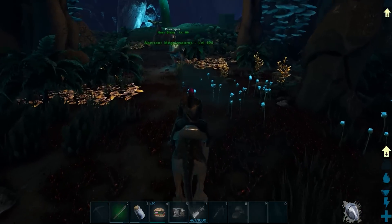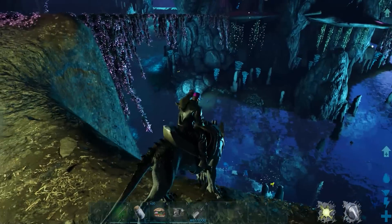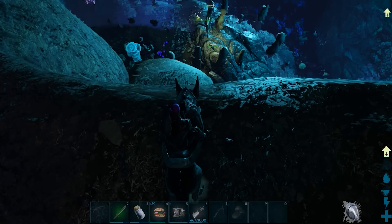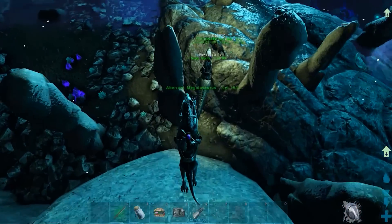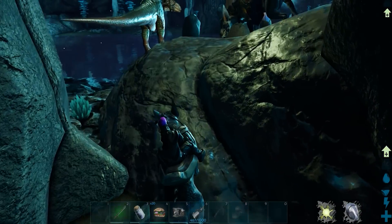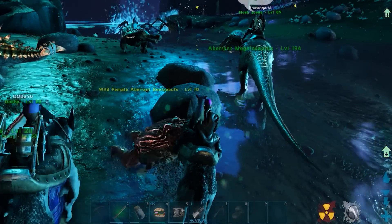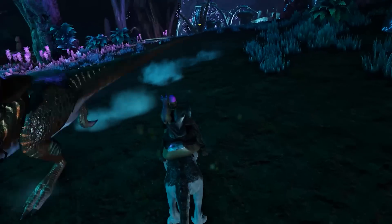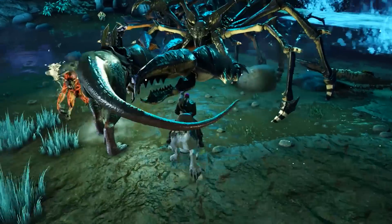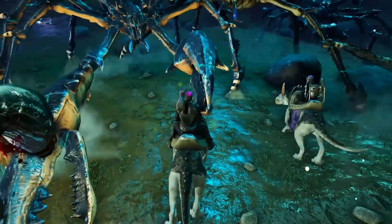We gotta watch out for those caterpillars. Getting close to the radiation — can you feel it in your bones? Let's drop down here, that's a long way down. These ravagers can take a lot of fall damage, can't they? Oh yeah. I can hear the radiation already. Watch out for those caterpillars, they're dangerous. We've got a lamp ray down — crab battle, take them out, make some crab stew.